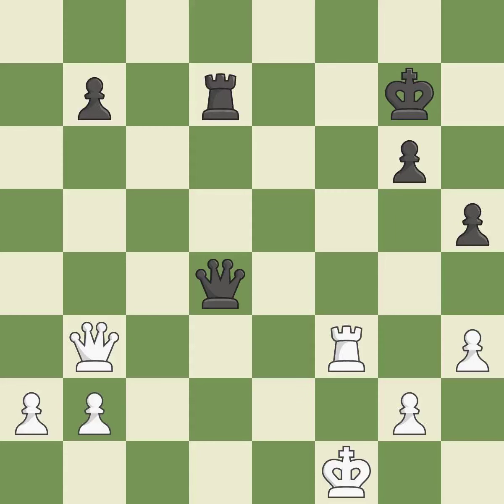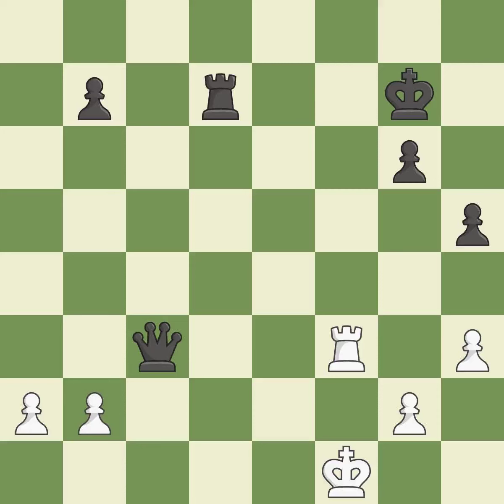This offers to exchange pieces of equal value — this is the only good move. Black was worse off, but now they are in a losing position — it is an inaccuracy. Recaptures — it is ideal. That's an unfortunate error — it is a mistake.